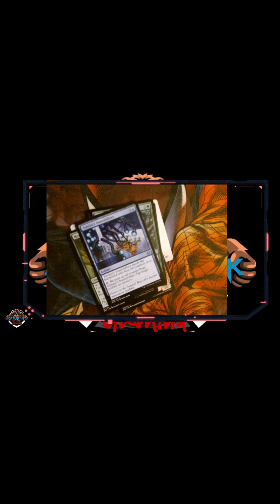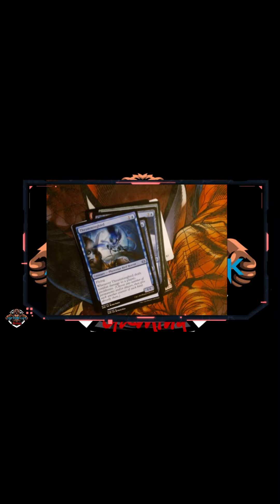Then we're going to dash right through the commons. First common: Tamiyo's Immoralizer, Tamiyo's Logbook, Thrummingbird, Mirror Covert, and Necrogen Rock Priest.